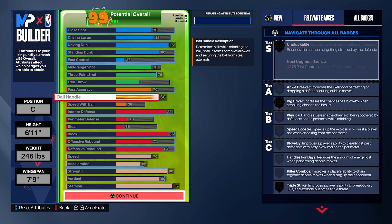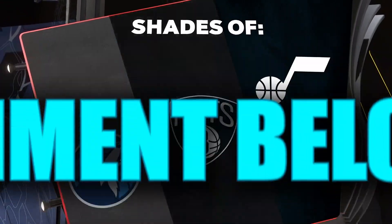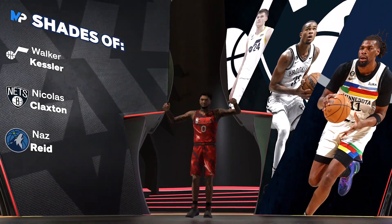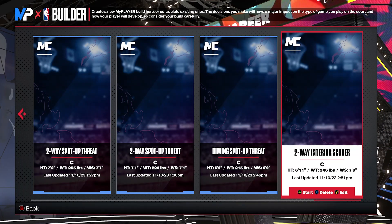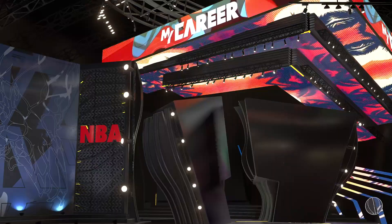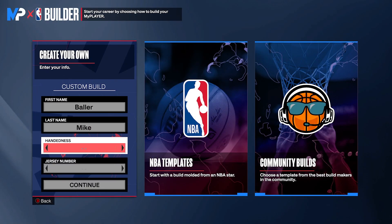Going to the number one build — I ain't going to lie, let's go to the number one build. This personally, I feel like it has no competitor, but you guys can put it in the comment section below. It's going to be the Victor Wembanyama build — I made this build and people love it. It's like a 7'1 speed booster — if you guys know, you know.